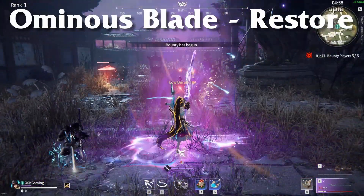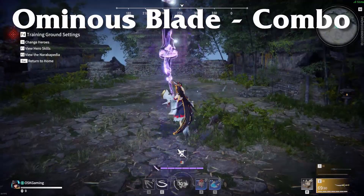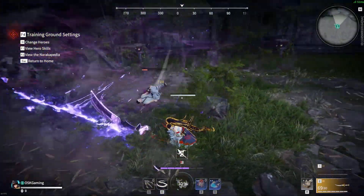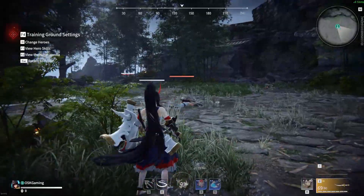The second version allows her to heal health and armor from nearby cairns with a bit of reduced damage for each slash. Finally, the third version is my personal favorite — this lets Yorohime slash an extra three times with Ominous Blade more quickly for some extra damage. This one is my preferred choice, especially for solos.